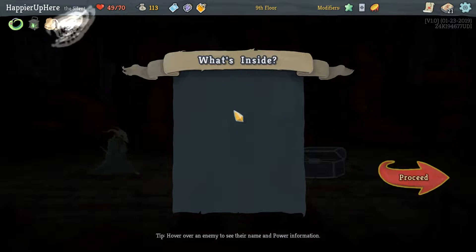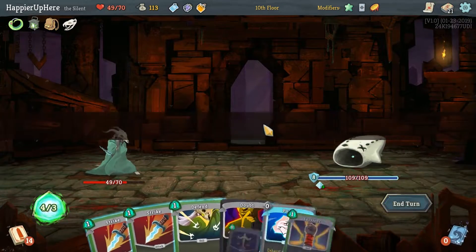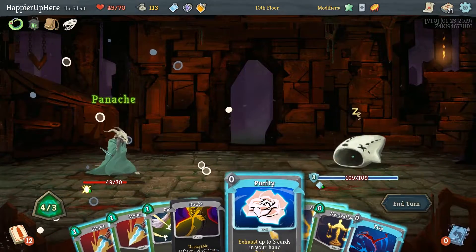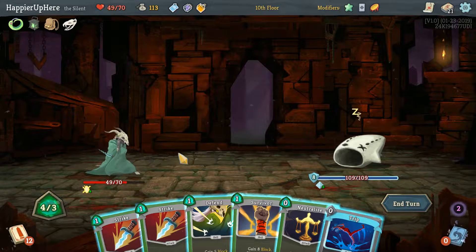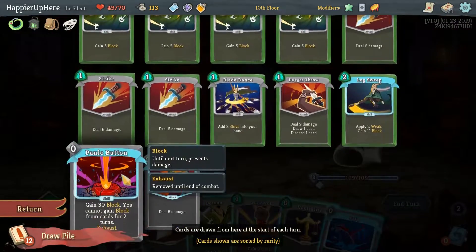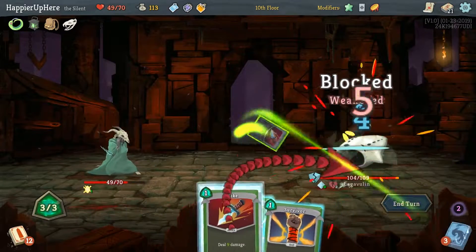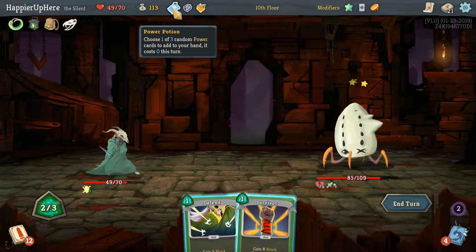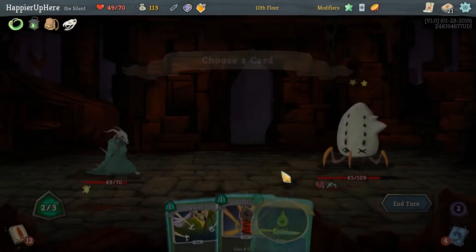We've got Snecko Skull — whenever you apply Poison, apply an additional Poison. I haven't seen many poison cards but let's do Panache, Purity the Doubt out, and we could wake the enemy with Panache this turn. Do we want to? Not really. Yeah — Neutralize, Double Strike. We should have done that, and Venom is actually great especially with Snecko Skull.